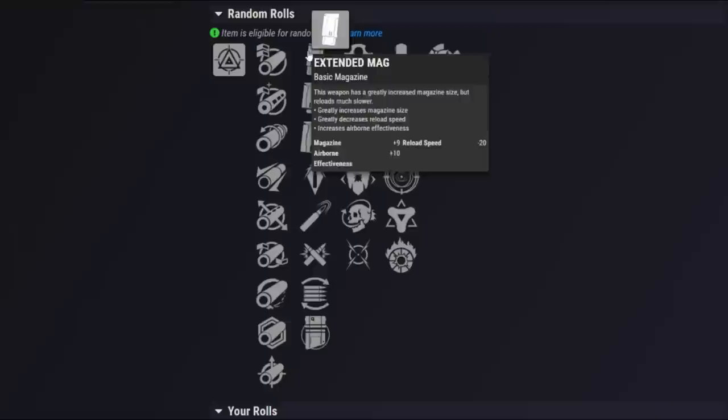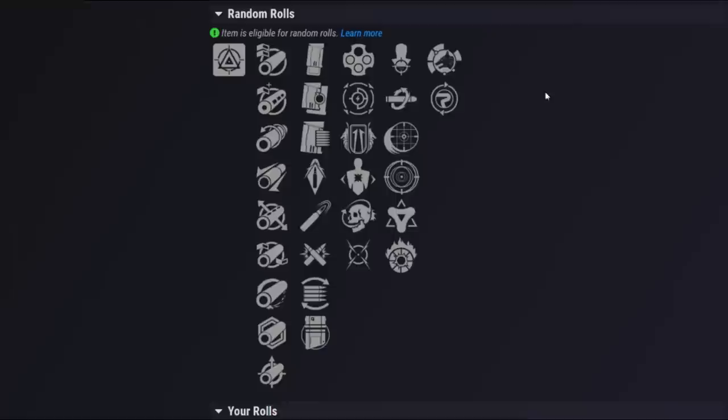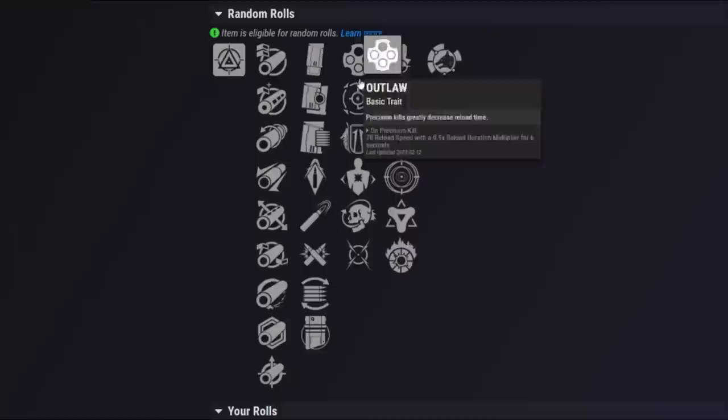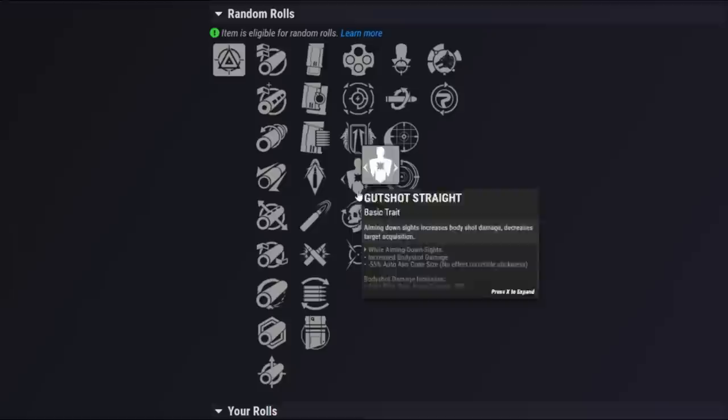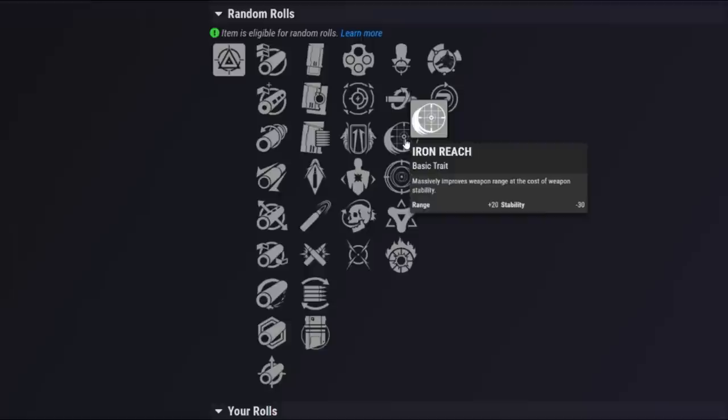The second perk slot is more of the same — you want something like Appended or Extended for PvE, and High Cal or Ricochet Rounds for the stats for PvP. In the first main perk column, we have Outlaw for reload, Offhand Strike, Iron Grip for a massive boost to stability, Gutshot Straight, Encore, and Moving Target. In the second perk column, you've got Headseeker for consistency, Kill Clip for the damage boost, Iron Reach for a huge boost to range, Frenzy for a damage increase, Golden Tricorn for a damage increase, and lastly Incandescent.